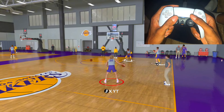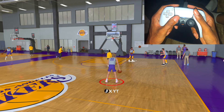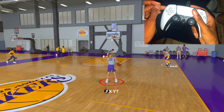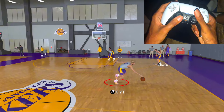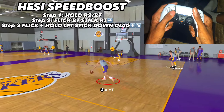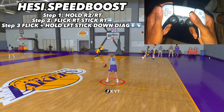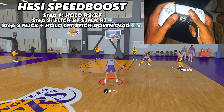Next up is the hesitation boost or speed boost. A lot of people have trouble with speed boosting. For dribble style: if you're taller than six-four or six-five, use Kyrie Irving dribble style or Kyrie Irving hesitation. If you're six-four or under, use Scotty Pippen. To get the hesitation boost, hold R2, flick your right stick to the right, then drag your left stick down diagonal. Same inputs mirrored for the other direction. It's a great move to create space to drive to the paint or gain threes.